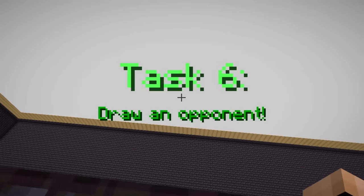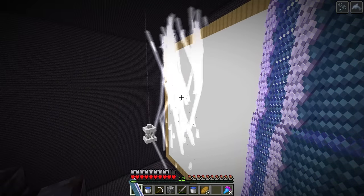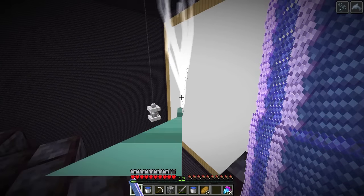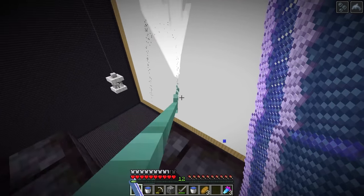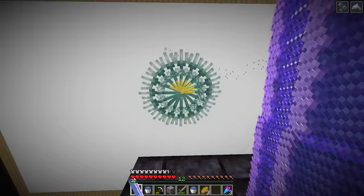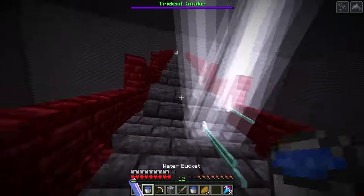Now we got the key. This room is huge - what is going on in here? Task six: draw an opponent with the trident. I just like draw like this - literally I can't draw much with this, but maybe we can make like a snake. This is actually a lot easier than I thought - we're just gonna make a full-on snake. Trident snake thing - and it worked!